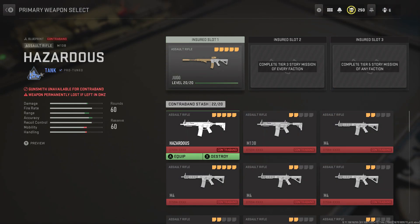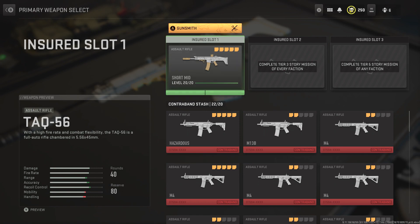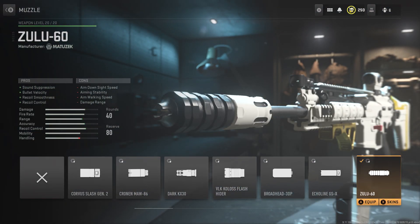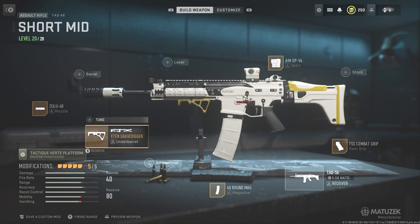Let me quickly show you the TAC now. This build is a bit more mid to short range — it's okay at long ranges but it does bounce a little bit. For the muzzle I went with the Zulu 60 — keeps it nice and quiet, helps with bullet velocity, recoil, and movement, and the handling doesn't go down too much compared to some of the others, so it's really nice and easy to control.